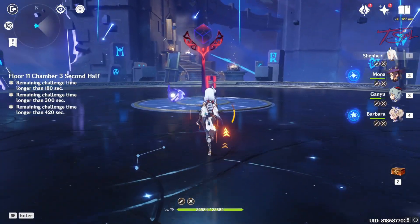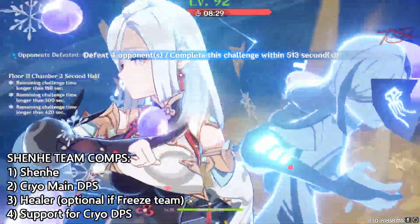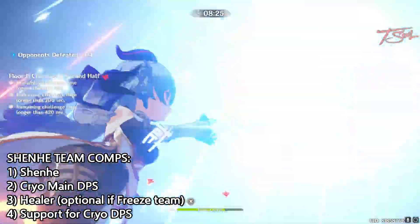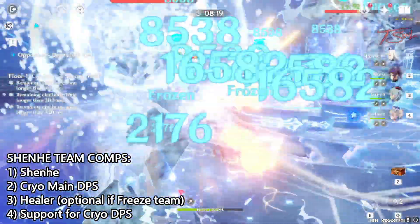Shen He's best team will be a freeze team, but she can still shine as long as you have a Cryo main DPS on the roster. Ganyu, Ayaka, Eula, Rosaria, and Kaeya can fill that main DPS role. For the last 2 slots, add a healer and another support that can synergize with your Cryo DPS.